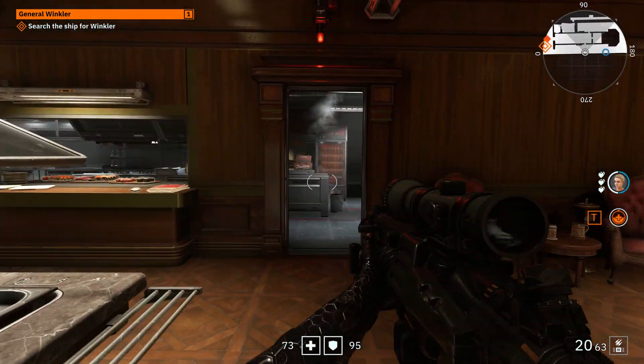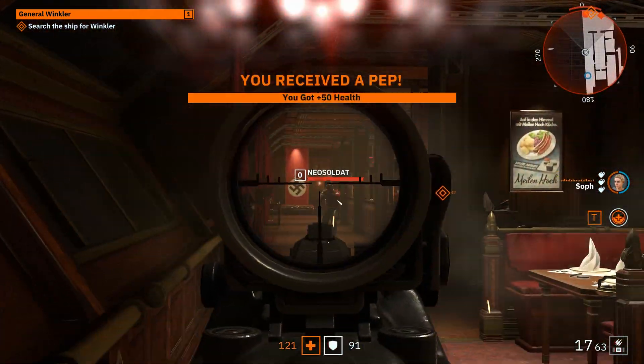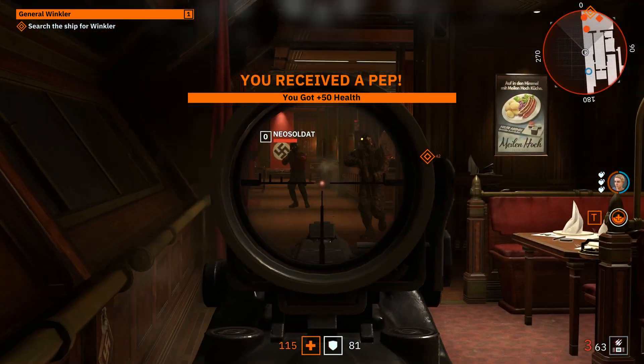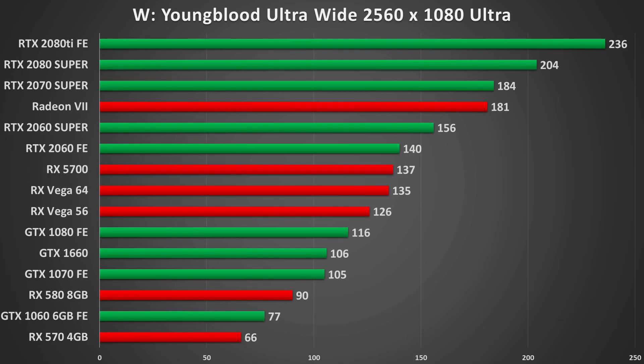As we move into the resolution results, we're going to let those go across the screen as we go into the conclusion. If you want to pause and take a look at each one, that's perfectly fine, or you can follow the link in the description to see the 1% and 0.1% lows of each card at each resolution to really see where they land in performance.